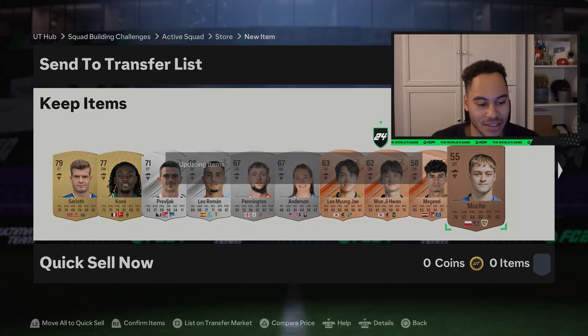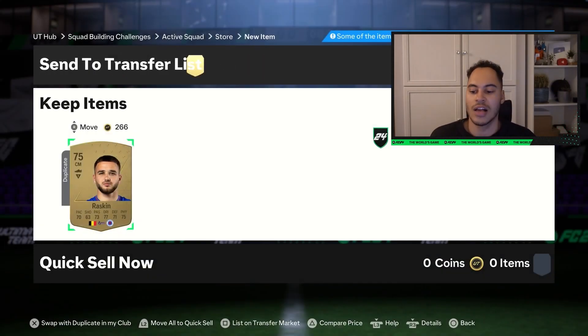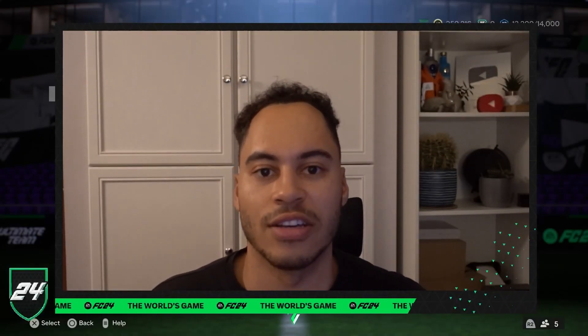We get a lot of players which can go in the club. We get Borgio Inglesias 83, so we can sell him for about 1,400. And we've got Raskin, so I'd say it was worthwhile. Let me know in the comment section down below what you guys get from this SBC. Thanks for watching and I'll see you in my next video.